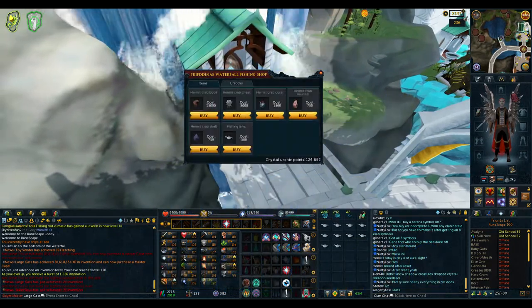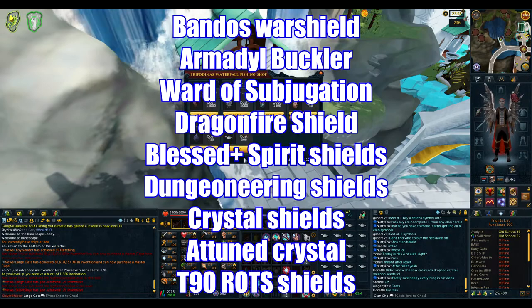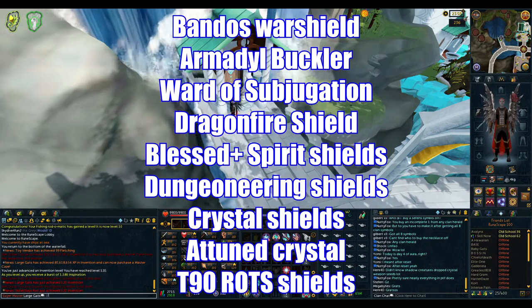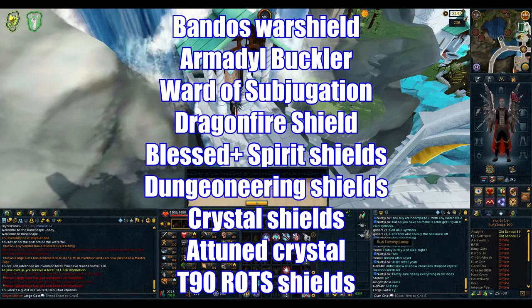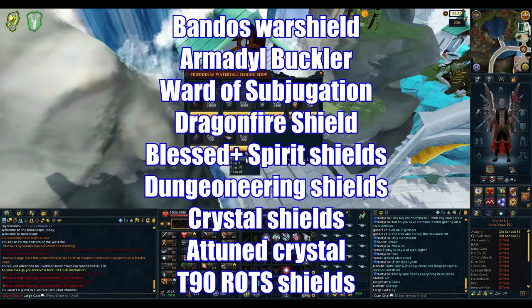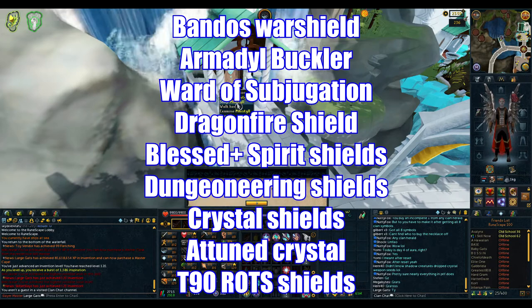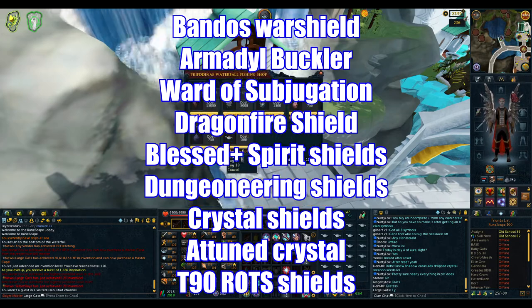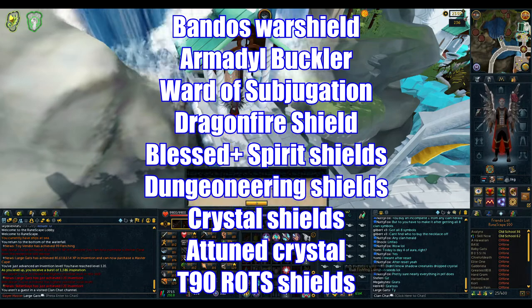And the following shields will also be able to be augmented: the Bandos Warshield, Armadyl Buckler, Ward of Subjugation, the Dragonfire Shield in all three variants, every variant of the Spirit Shield including Blessed, all of the Dungeoneering tier 80 shields, the Crystal Ward and Deflector, the Attuned Crystal Ward, Deflector, and Shield, as well as the Malevolent, Vengeful, and Merciless Kite Shields that you get from Raids.